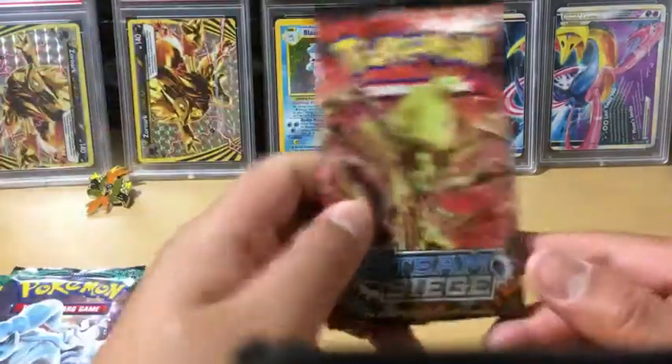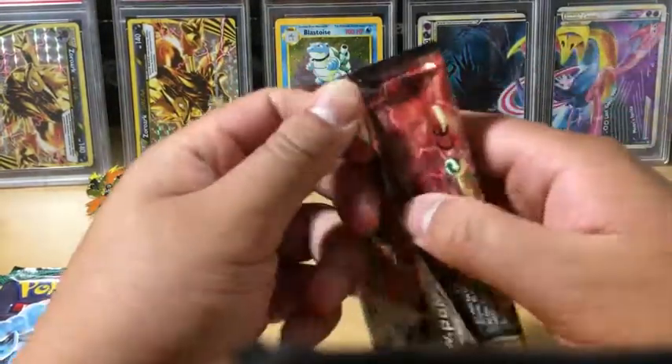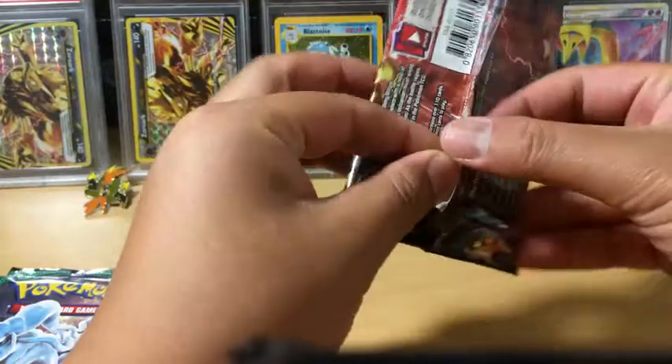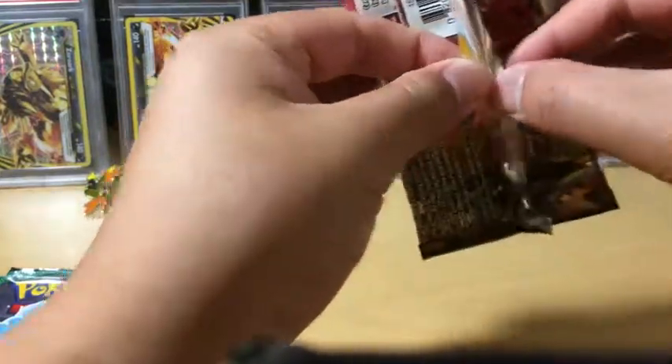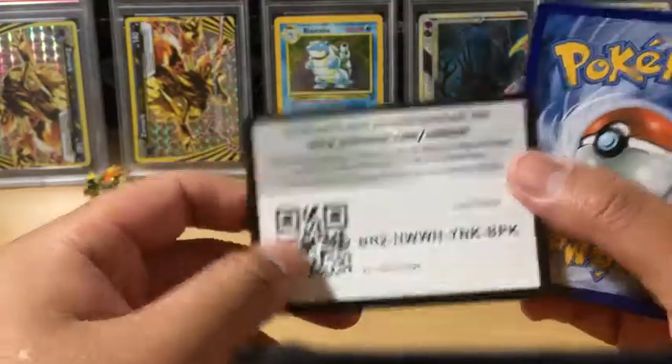Now we're going to open Steam Siege first and save the Guardians Rising packs for last, if it wants to cooperate and give us a Sycamore. No, it does not want to give us that, but we can still get a break.